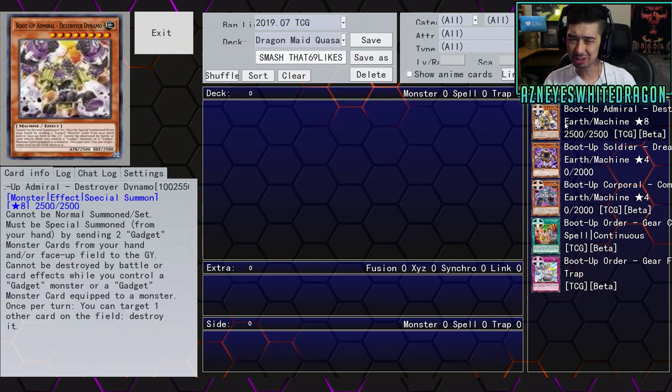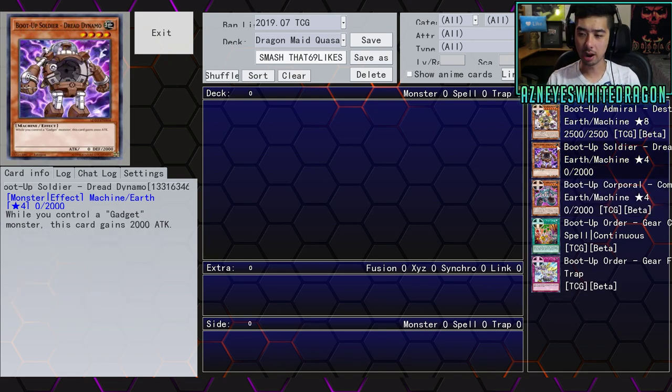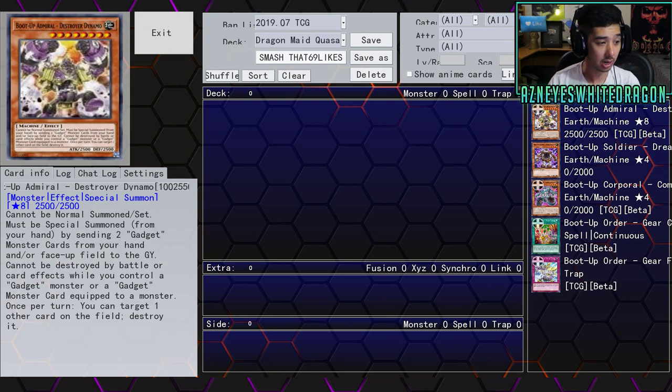Next up, we got a new — I kind of want to call it a Boss Monster — Boot Up Admiral Destroyer Dynamo. It's Level 8 with 2500 attack and defense, and it's a Machine. It cannot be normal summoned or set — it must be special summoned from your hand by sending two Gadget monster cards from your hand and/or face-up on the field or graveyard. It cannot be destroyed by battle or by card effects while you control a Gadget monster or a Gadget monster card equipped to a monster. Once per turn, you target one other card on the field and destroy it. So basically it protects itself, but the attack is kind of mediocre and it's not a quick effect, so I think a lot of people might not be interested in running it. But it is technically an extender and it can link off if you want. I just wish the effect was a quick effect.